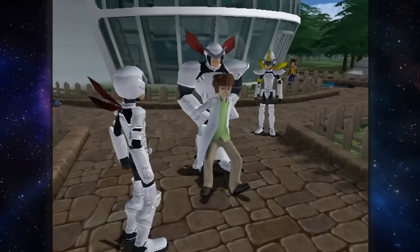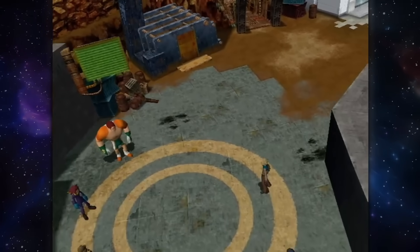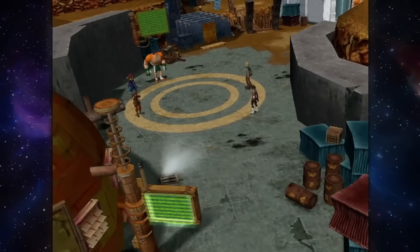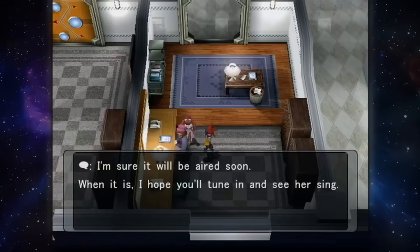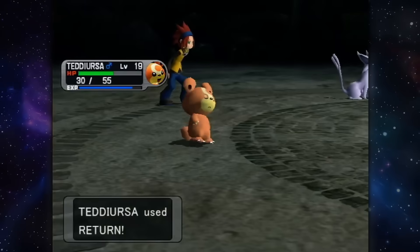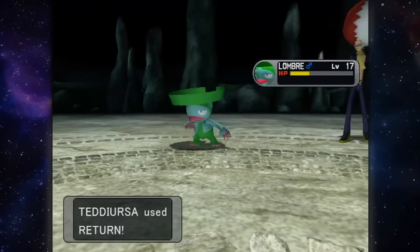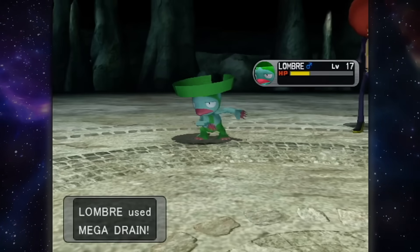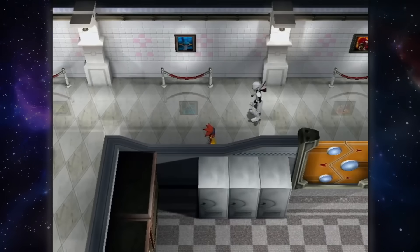Once you've rescued a scientist kidnapped after you captured Teddiursa, you're tasked to head to Pyrite Town, where you can buy X-Items and get your hands on the Soothe Bell. Both of these items will boost your friendship much more than usual and let Teddiursa hit even harder with Return, eventually maximizing it to a base power of 102. And we're absolutely going to need that power by the time we reach the top floor of the new station located in Pyrite Town.